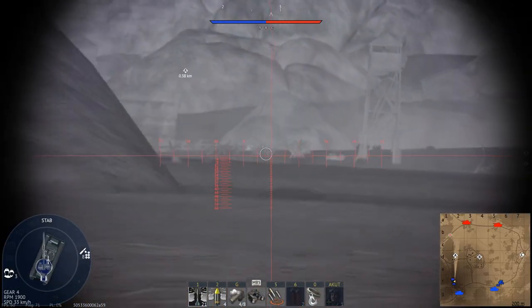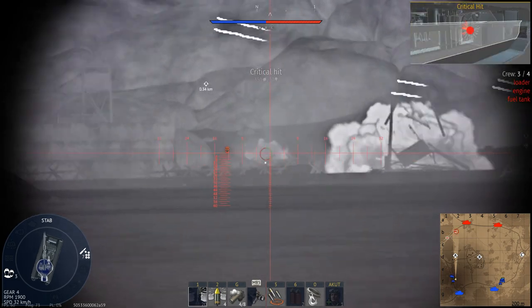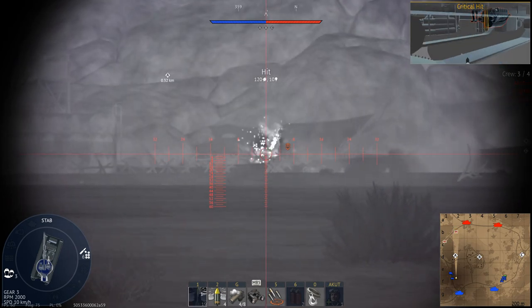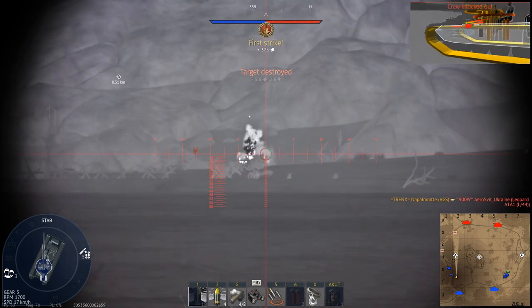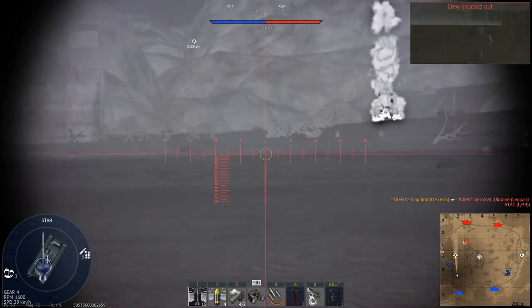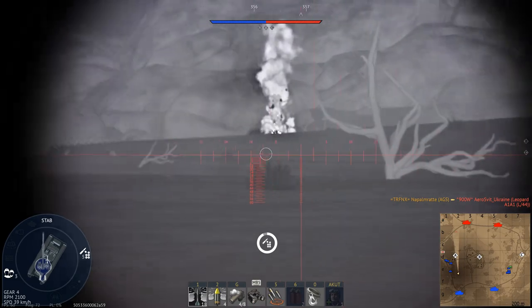Hello and welcome back to War Thunder aboard the TCM AGS, which is the 10-star reward for the ongoing Operation Winter in 2021-2022. It is considered to be a light tank at rank 6, battle rating 9.3, and oversimplified, it is the tracked version of the M11-28 Stryker.